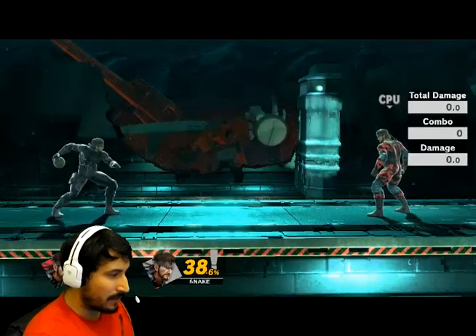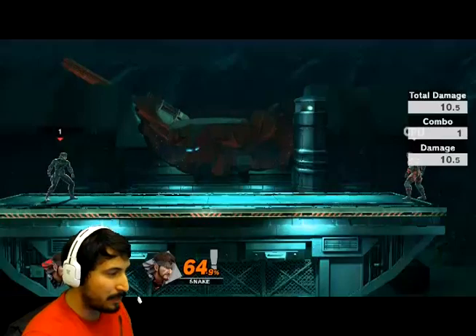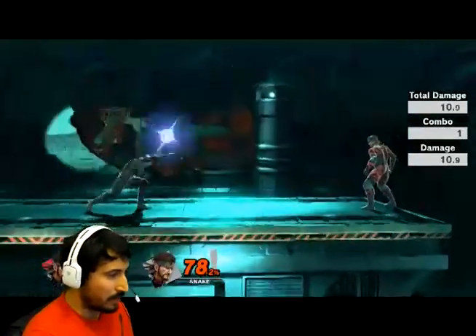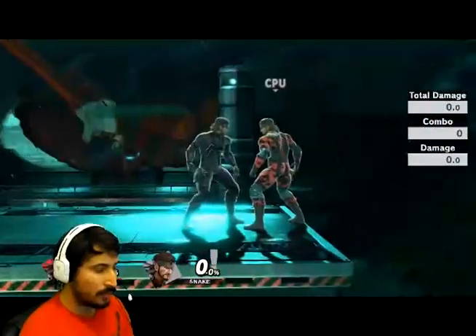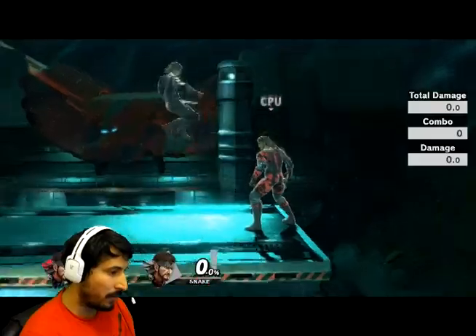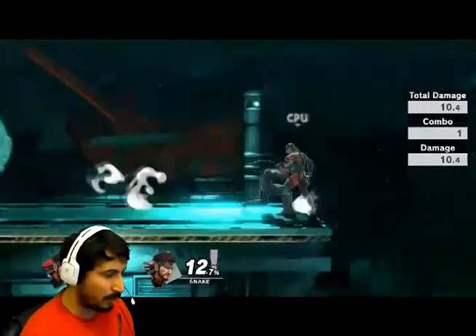Unless you do the simpler cancel version where you just jump at the right frame out of shield. A good visual cue is when Snake pulls out the pin — right before that, buffer the shield, hold it, and immediately press jump. Then if you want to throw it just press the C-stick instead. Using this in neutral was really fun and really helpful for me.